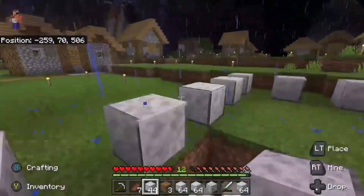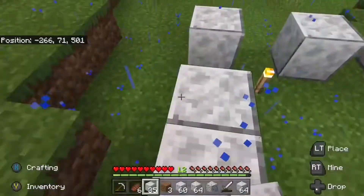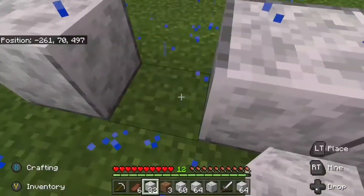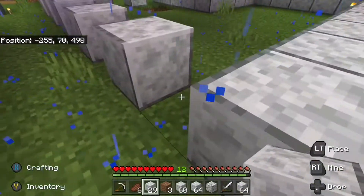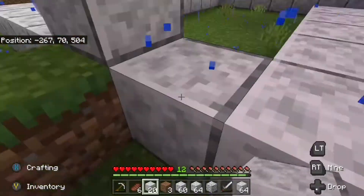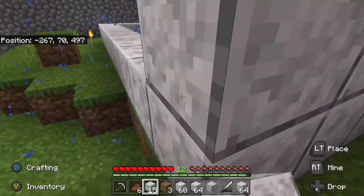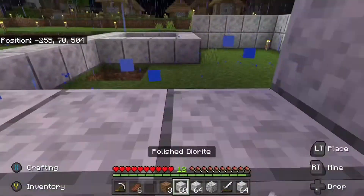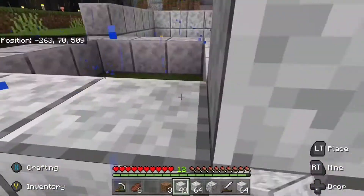I started out by building a perimeter. I don't really know what I was thinking building a diorite perimeter for a chicken coop, but I was thinking something, and it started to be created. I wanted to make use of this weird square thing I had designed for a little explainable reason, so I just started to build this perimeter around the chicken coop.